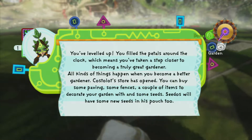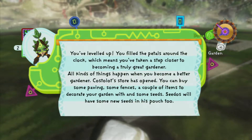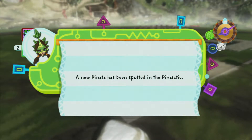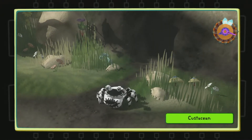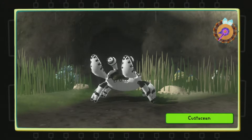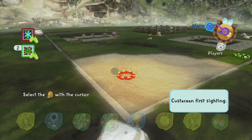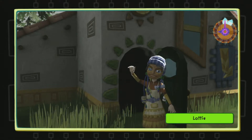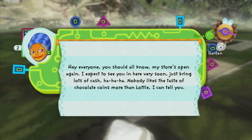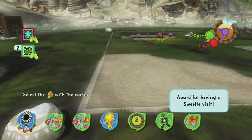You leveled up! You have filled the petals around the clock, which means you have taken a step closer to becoming a truly great coordinator. You can buy some stuff now. New pinata spotted in Pintastic - that is a giant enemy crab! Oh I see what you did there. Well, keep it the hell away from my beetle that we just caught. Oh my god, all these pop-ups!